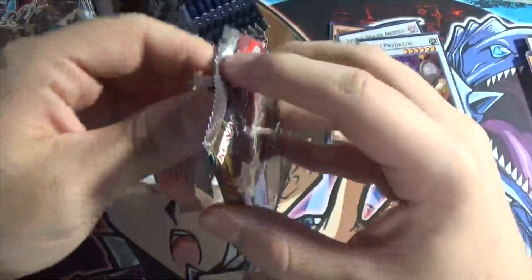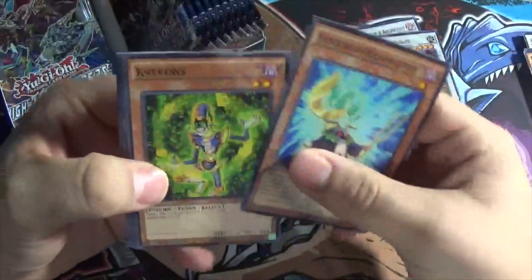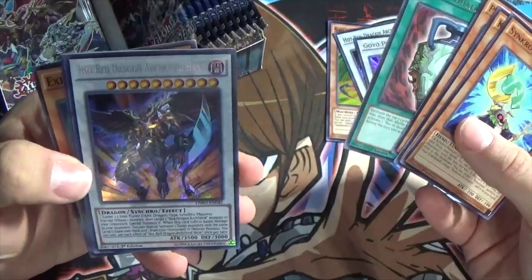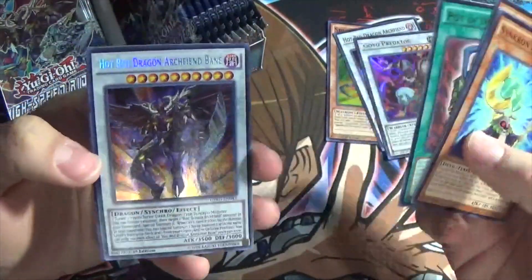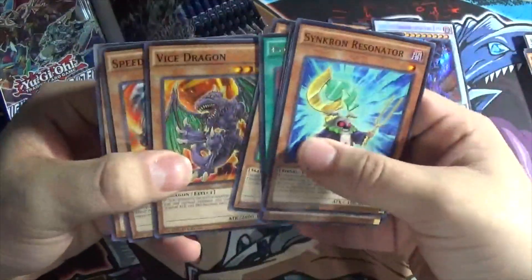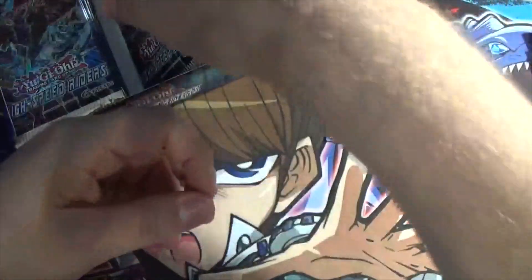Pack number four. Goyo Predator again, not terrible. I'm probably not going to use it. Synchron Resonator, Krebbins, Psyframe Gear Epsilon, our rare is Pot of Duality, and... there's one of our secret rares — Hot Red Dragon Archfiend Bane! Nice, this is actually one I kind of wanted because I'm an advocate for Red Dragon Archfiend cards. Speedroid Three-Eyed Dice, Vice Dragon, Speedroid Menko, and Expressroid. Did not expect to get the secret rare that early.